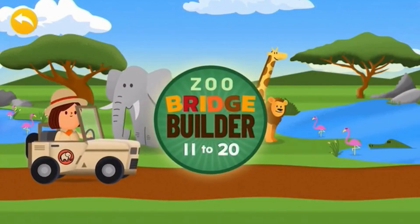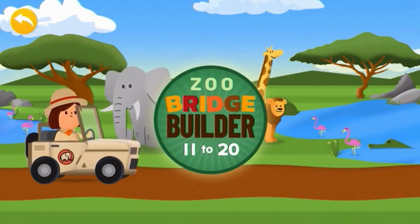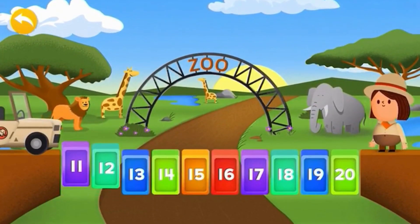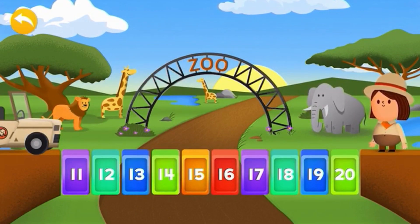Zoo Bridge Builder. Numbers 11 to 20. Tap every number tile to build a bridge.